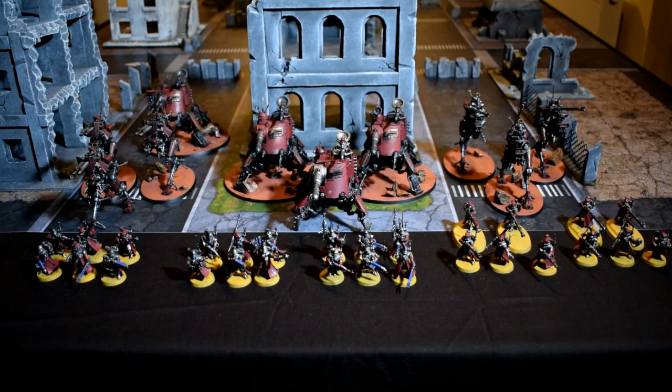We have a squad of Sydonian Dragoons — 3 of them with Taser Lances. For Heavy Support I've got a squad of 3 Onagers, all with the Cognis Stubber upgrades rocking Neutron Lasers. And a second Onager with the Twin Icarus Autocannon and Gatling Rocket Launcher Array, just because I know they've got that Hell Turkey coming my way. And last but not least, the Iron Strider Ballistarii with Autocannons for a little bit of extra dakka. That's 1500 points of Skitarii.